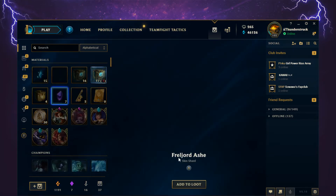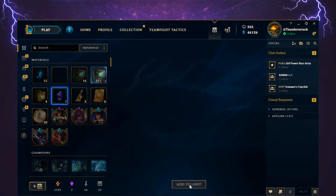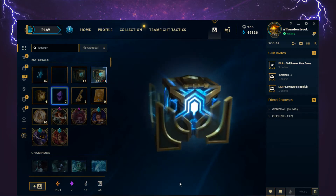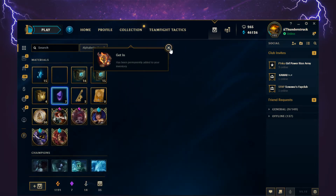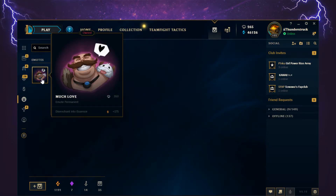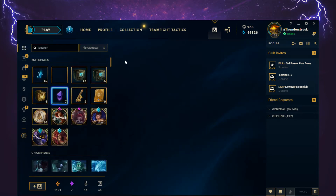Once this stack is at 15 I'll open a few of the other stacks. Freljord Ash, added to loot. And Get In permanent emote, unlocked permanently. The previous one was added to loot because I already own it — that's why it didn't show a popup.